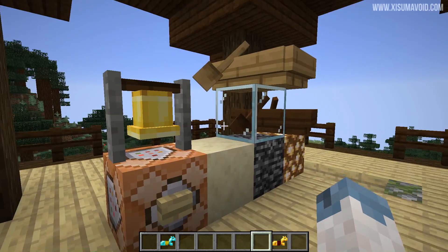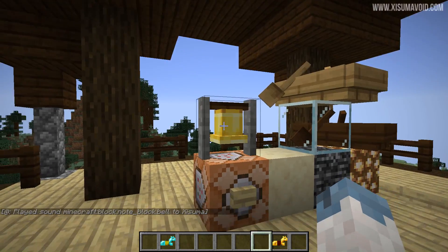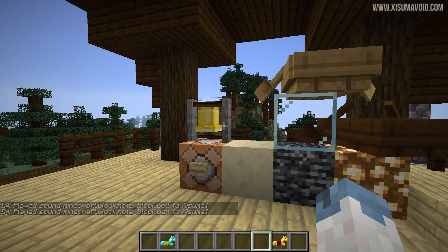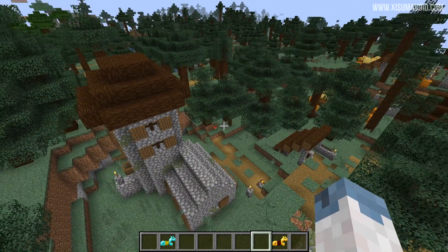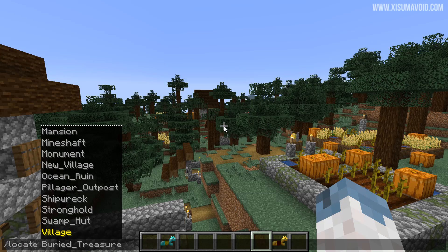I found a reddit post saying that this was the supposed sound that the bell would make - I don't know if that is 100% true but that is what the bell could supposedly sound like. The other thing is a new entry on the locate list - there is new village. This is for if you want to find a snowy village. There is also a regular village option, so I am not sure why there are two of them if there is no difference.